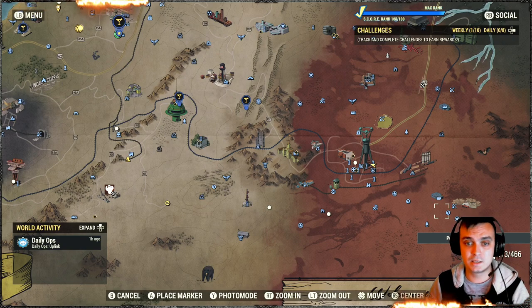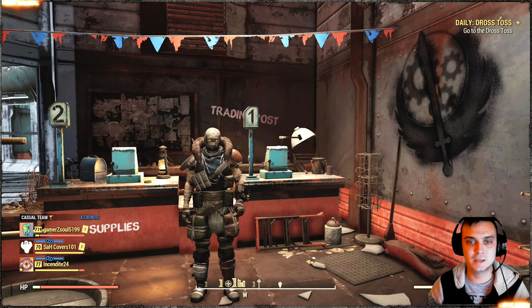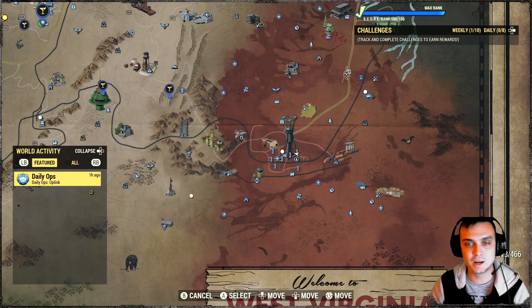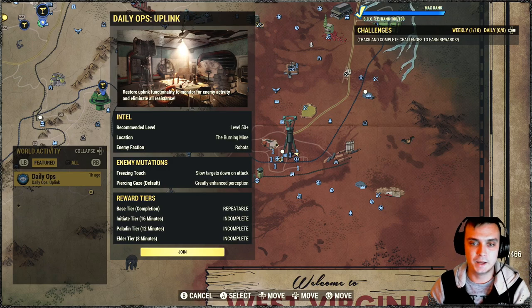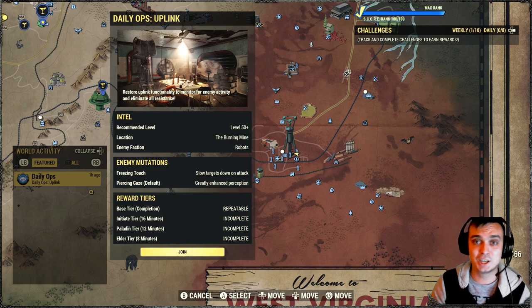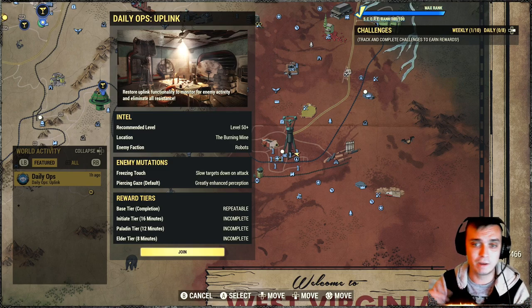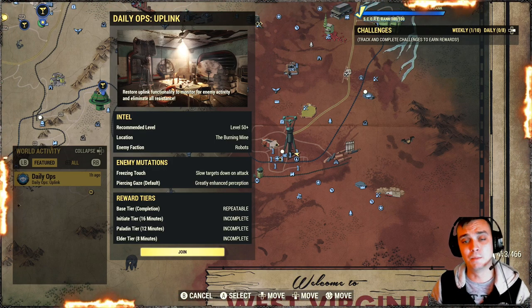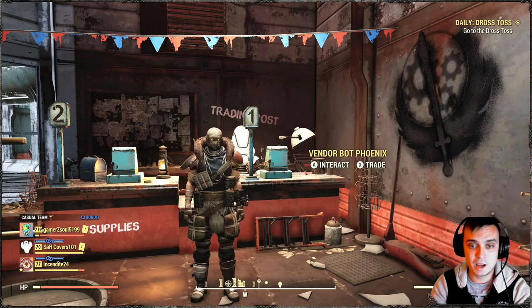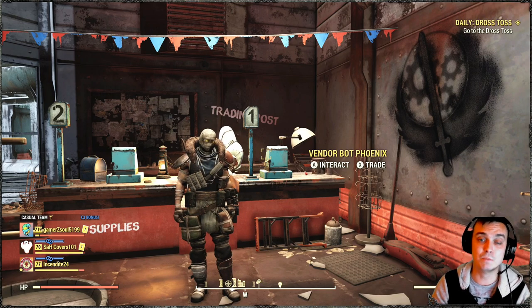Regarding ammo — thanks to daily ops, ammo is not an issue. When it's a robot daily op I roll with my Gauss Shotgun since the plasma gun doesn't do well against robots. I also farm ammo for my Gauss Minigun and Gauss Shotgun — reviews for those will come. Throughout this week I want to deliver a rifle build with this same gun, then commando and other mods. Full HP builds will come as soon as I find the last armor components.